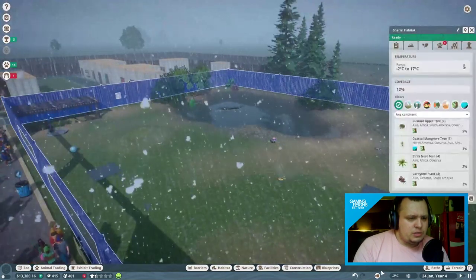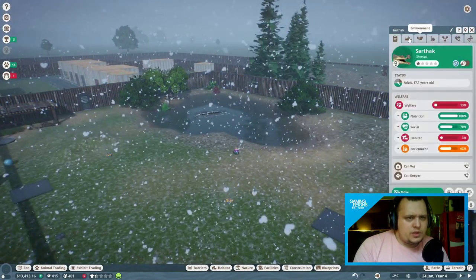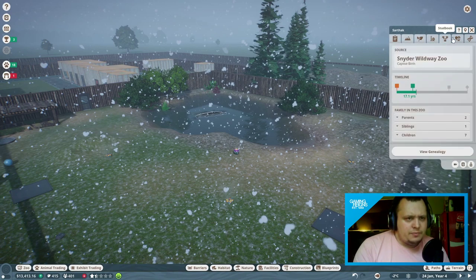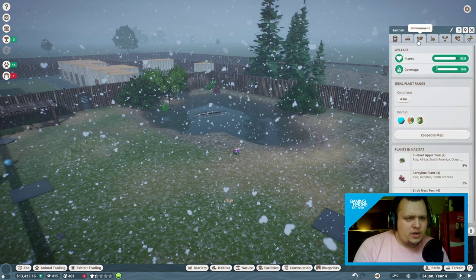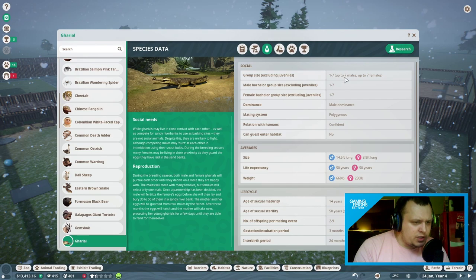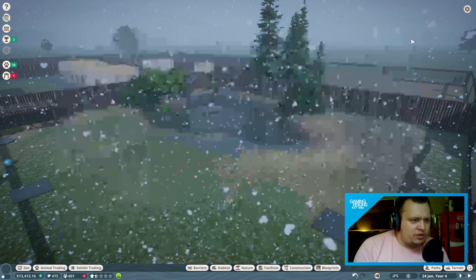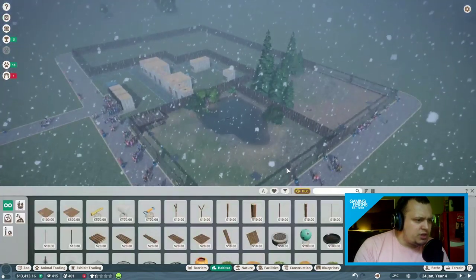Multiple animals are not at their ideal temperature range. The Gharials have got a bit cold and aren't happy at that temperature. Let's click on the environment tab. We haven't got enough water — that's probably because we've just had some babies. Checking the Zoopedia: natural habitat temperature is 14 to 42 degrees, very important for these animals. So we're going to need some heaters in this habitat.